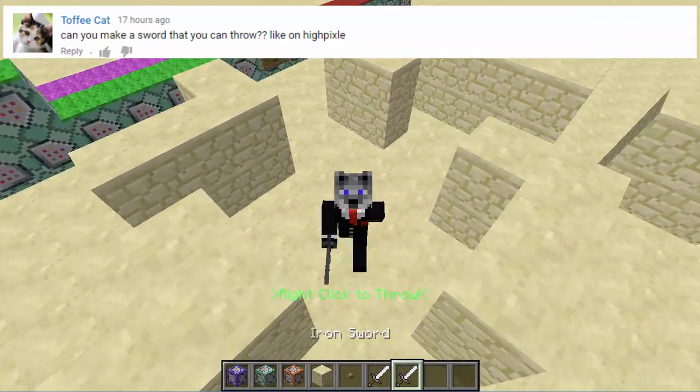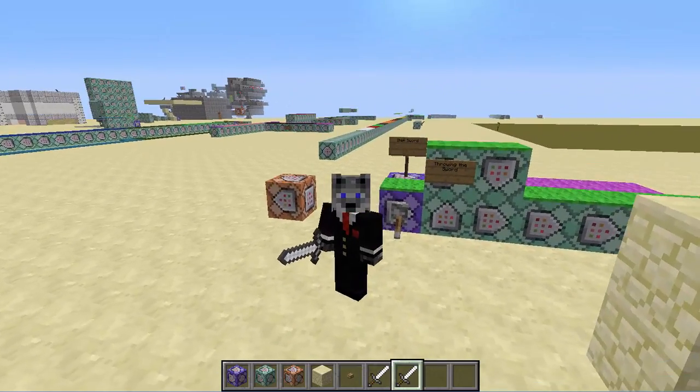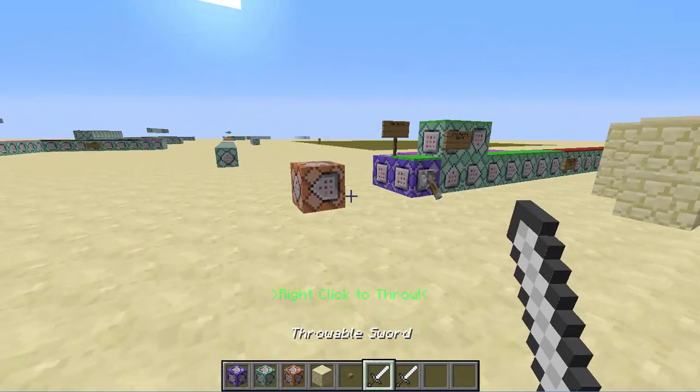It's throwable swords, like from Hypixel's minigame Murderer, where you can right-click a sword and you throw it. This is vanilla Minecraft version, and I'm pretty sure it's multiplayer-friendly — I haven't tried yet.